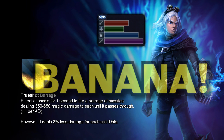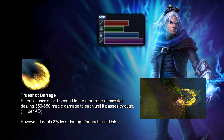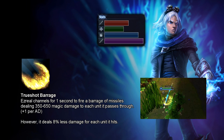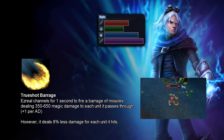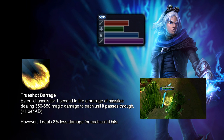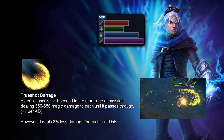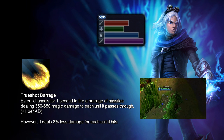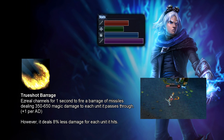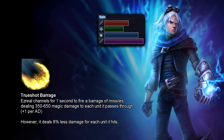Ezreal's ultimate is called True Shot Barrage — but it looks like a huge banana. Ezreal channels for one second to fire a barrage of missiles dealing 350 to 650 magic damage to each unit it passes through. It scales on 1-per-attack-damage and deals 8% less damage for each unit it hits. People see this as a finisher, but it's actually a huge AOE ultimate that can deal massive damage to a whole team if they're clumped up. Importantly, hitting an entire team also sets up your passive for max stacks when the teamfight begins.